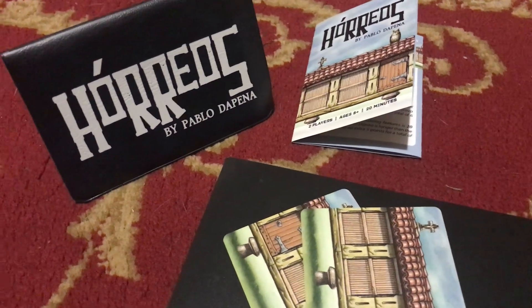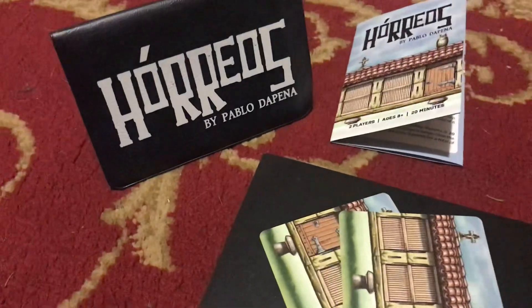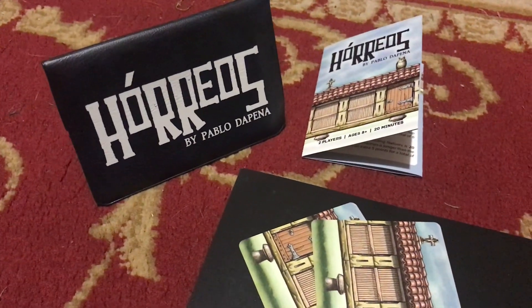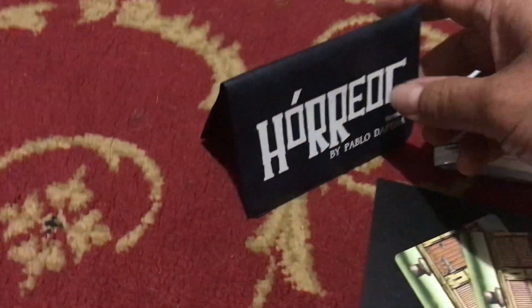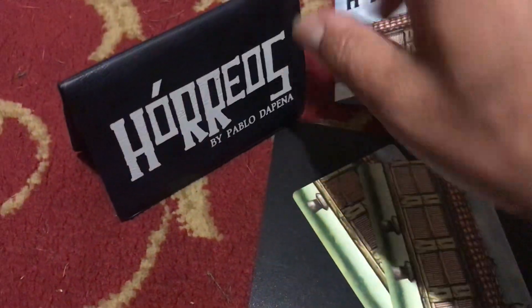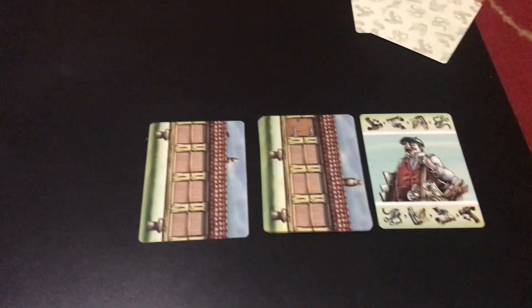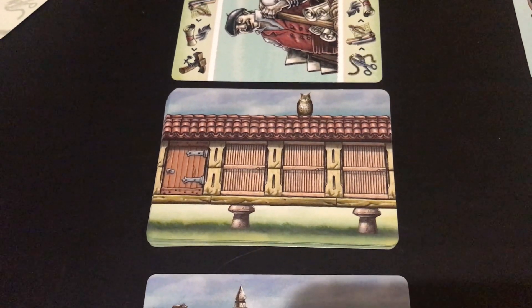Hi folks, Speedway Tag here. This is a quick video about Oreos, which is an older Buttonshy line game. Buttonshy produces these cute little wallet games of 18 cards that fit in a wallet. This game is all about building these raised, very ornate-looking granaries in Spain.